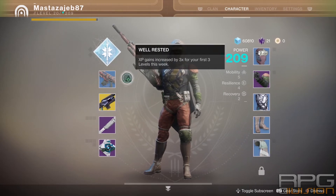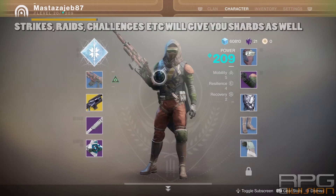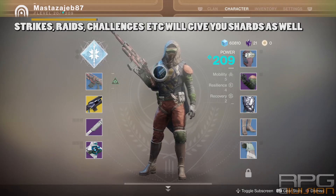Another way to get Legendary Shards is from decrypting Faction Engrams. These Engrams are the ones from Earth Dead Zone, Crucible which is the PvP area, and similar Faction Engrams.